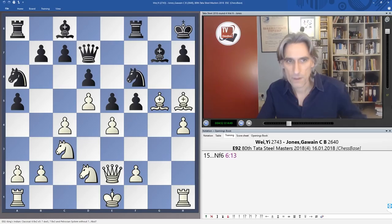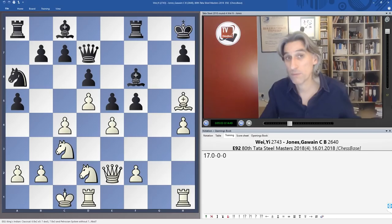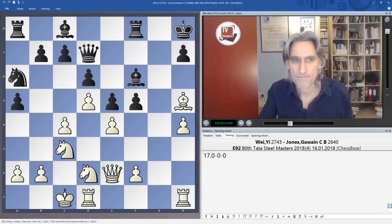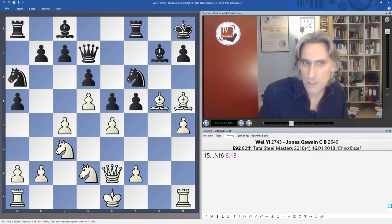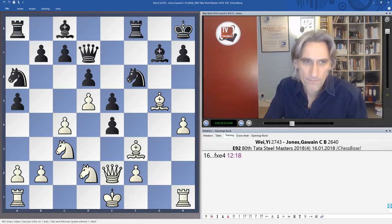Knight f6 is sensible, bringing the knight back into the game. A kind of automatic and safe move would be to take on f6 and castle queenside — I can imagine a lot of players going for something like this. But white will feel the lack of the dark-squared bishop after Bishop g7, which can nudge around and claim a very useful diagonal. So Wei Yi was absolutely right to bring the bishop back to support the pawn on e4. Pawns were then traded.